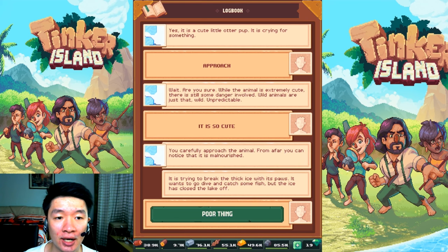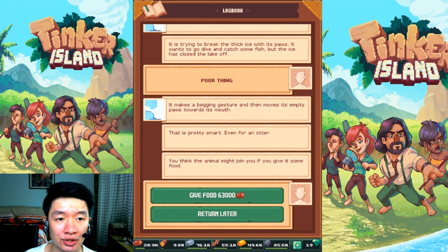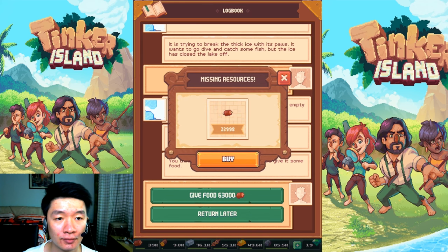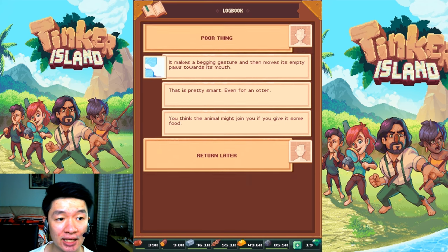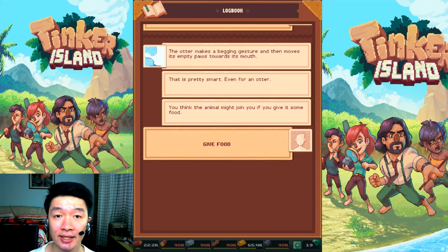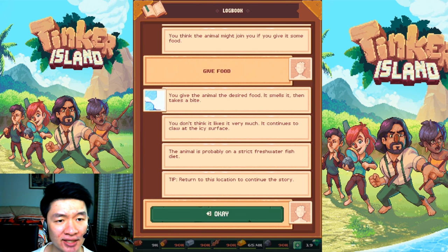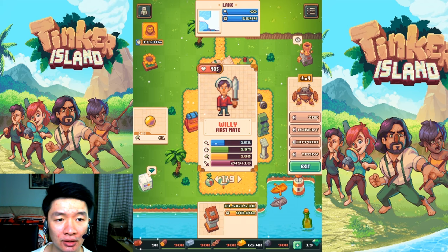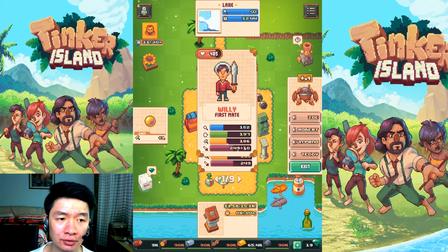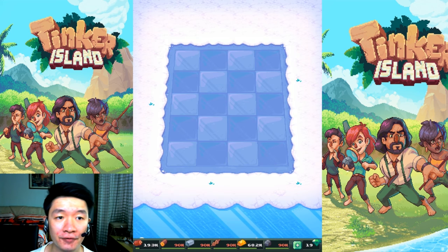You approach the animal from afar and notice it's malnourished. I should give it food, but there's not enough food — they are so costly. The otter makes a sound and it's time to give it food. You give the animal the desired food; it smells it, then takes a bite. It seems it doesn't like the food — you will have to catch fresh water fish for the otter. Alright, go fishing!